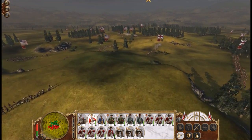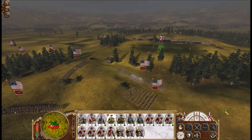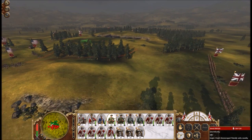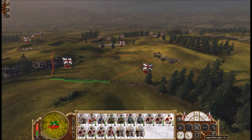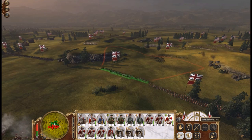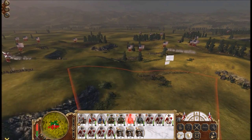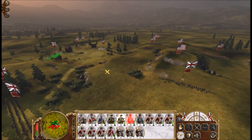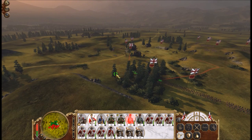The problem with having skirmishers out like I have them is the fact that they're really easy to flank — the Americans are flanking them, and there are actually more American units on the other side that can flank them as well. My main purpose with having skirmishers is to weaken the American lines for when I actually face off against them. The problem with the artillery in this battle is that they're hitting the cliffs of the nearby hills — not very good. The skirmisher units are still holding their own, but that one's about to be flanked.